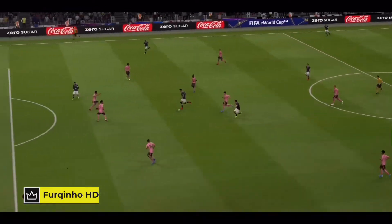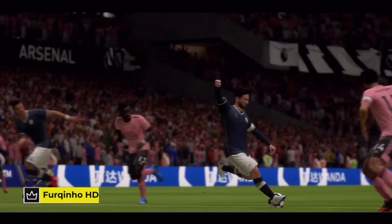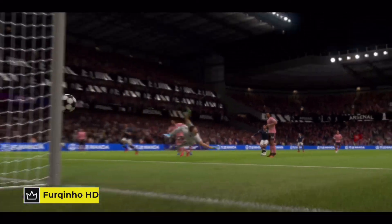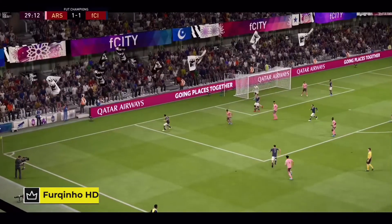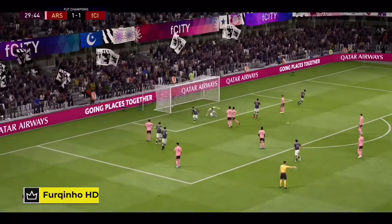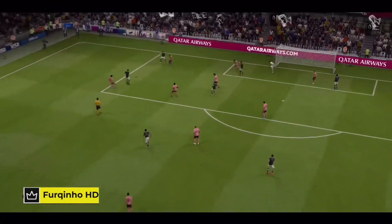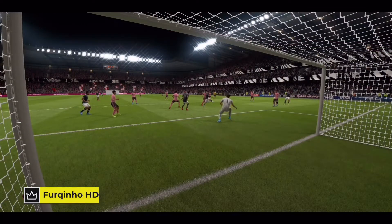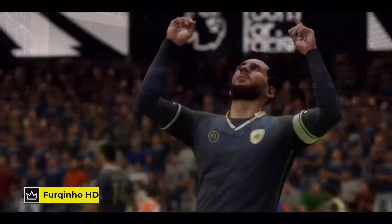We start off here with Ronaldo fizzing the ball into Messi, Messi dropping his shoulder, opening up that space and gap and finessing it around the keeper. As Messi has the finesse shot trait, it is very useful in those tight compact spaces. You can see a lot of defenders in the box for the opposition. Idrissi fizzes the ball in — look at that touch, sends the defender the other way, bottom corner opens up that gap. Scores a goal, fantastic.